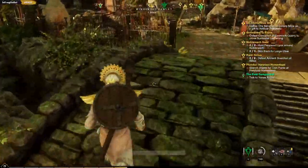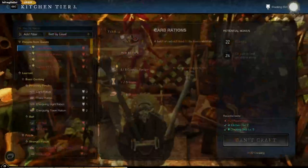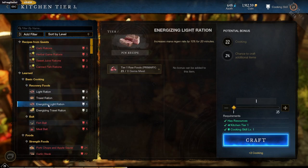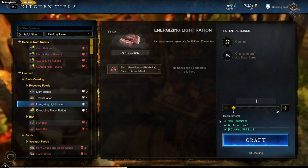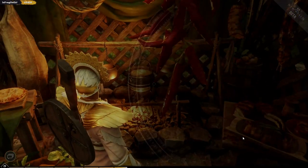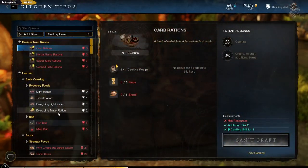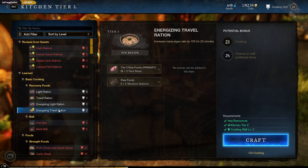The kitchen's up here. Let me make something out of these travel rations - light ration, travel rations. These are way better: increase mana regen by 10% for 20 minutes. Whoa, give me a few of them! Although I do need instant mana sometimes. Oh, are you kidding? I'm gonna make the other one that's even better.